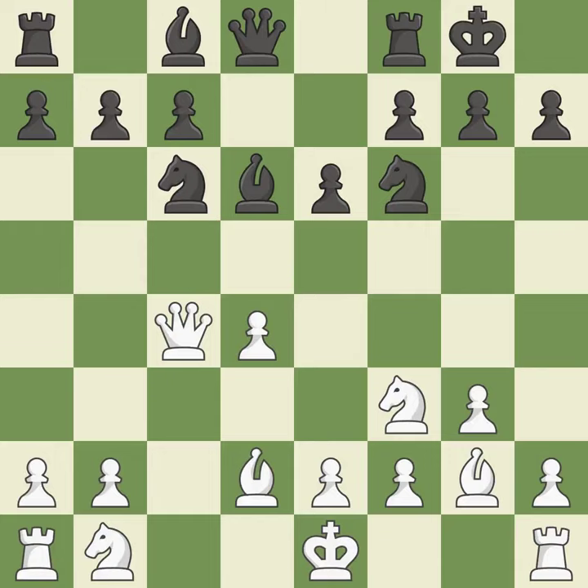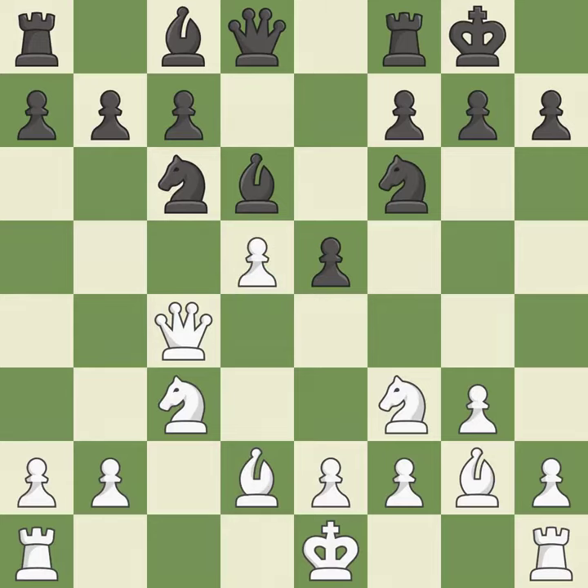Castling kingside tends to be safer because the king is further from the center. A knight moves out of its beginning square and into the action. This strikes a rival knight — the knight is now on a more secure square.